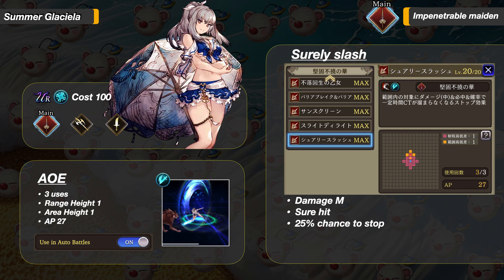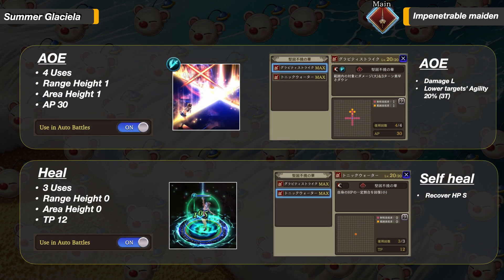Finally, her Job Level 25 attack — her only AoE attack in her main kit. It is a sure hit that deals medium damage and has a 25% chance to stop. Sure hit and stop — it is not fair. Moving over to the sub part of her main job: the first ability is an AoE up to 4 panels away in a straight line, dealing large damage and lowering target's agility by 20% for 3 turns. Her other sub ability is a self-heal recovering a small amount of HP. I like this sub job a lot — another AoE attack plus a heal. Fantastic.